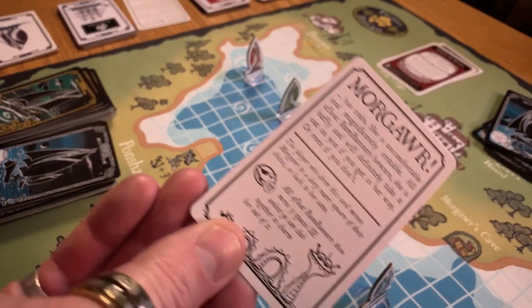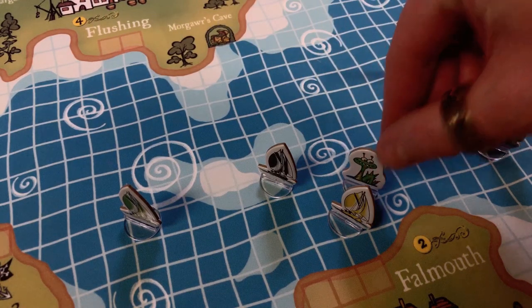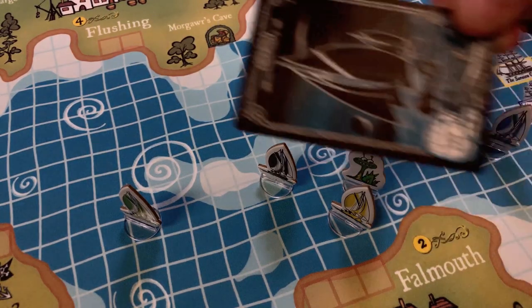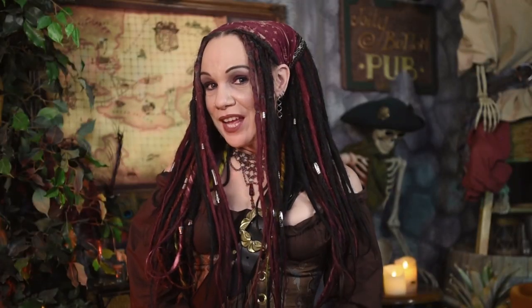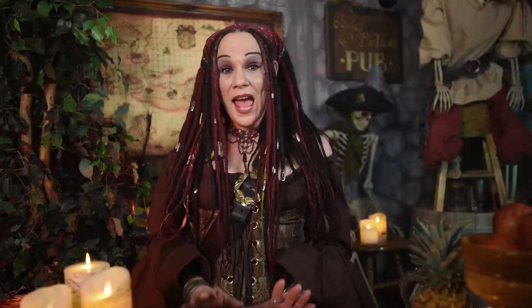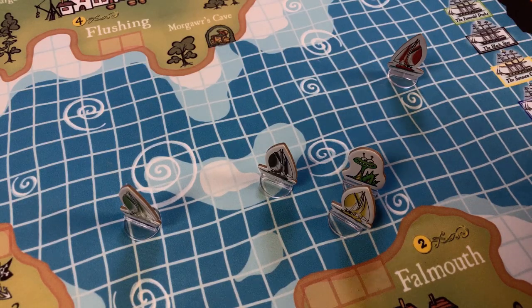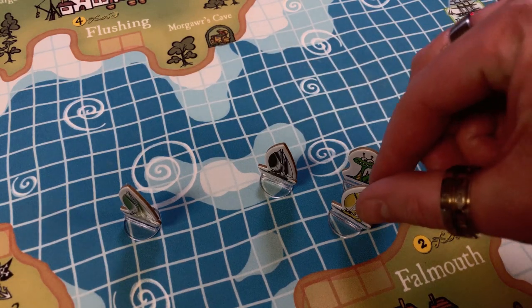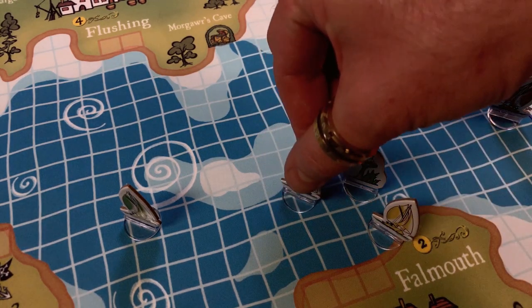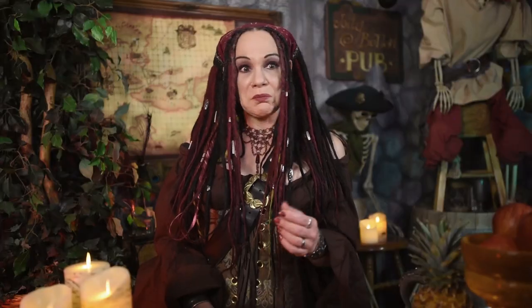If you drew a Morgor card, things get crazy. Move the beast to any dark, unoccupied space. This may cause some Rum Runners to lose cards, but don't reveal what they are. Now all players — or as many as it takes — may band together to reveal 17 Charm to calm the beast. If this doesn't happen, all ships get pushed three spaces in the indicated direction, or as far as they can go, and take whatever consequence the new location may cause. It could push you straight into Morgor, or her cave, or whatever.